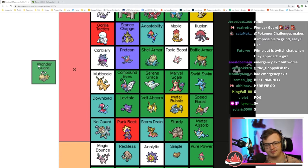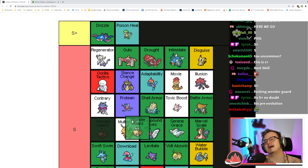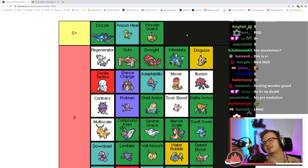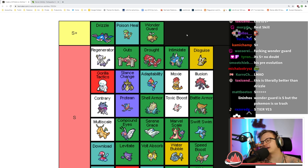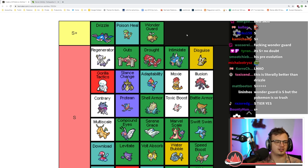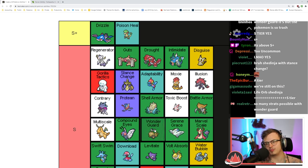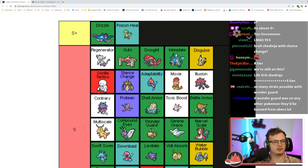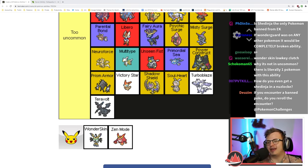I do technically ban Shedinja in Nuzlocke because I think being able to plan around it makes it a little game breaking. But if you play blind or in randomizers Shedinja isn't actually ban-worthy — I think it just makes you play boring Nuzlocke. Wonder Skin is so good — it basically makes enemy status moves have a 50% chance to miss.